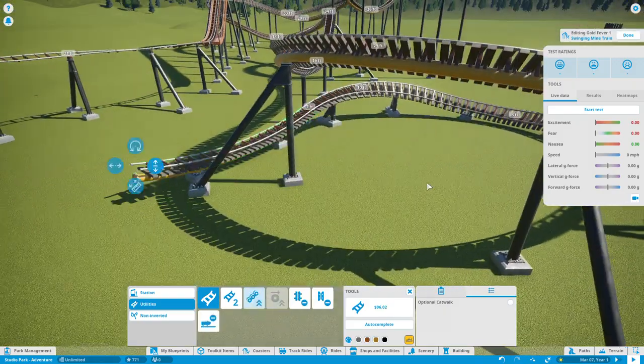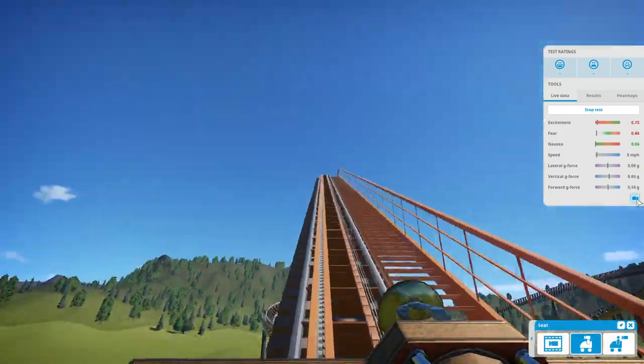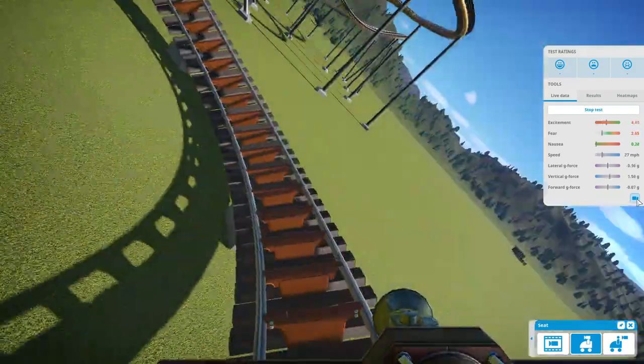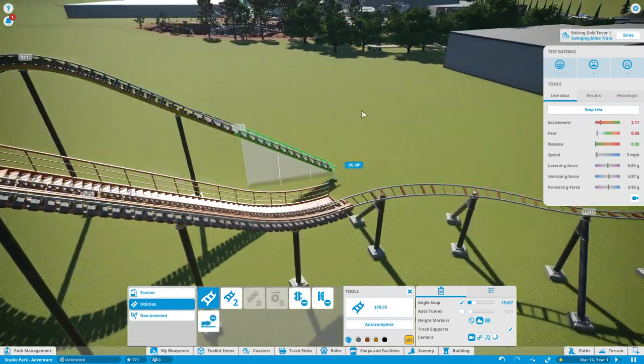This themed area is going to be more of an exploration type vibe — I'm thinking more jungle type theming, a mountainous range and jungles and stuff like that. This is going to be the last coaster that we're going to build, and this actually went through a lot of different iterations.